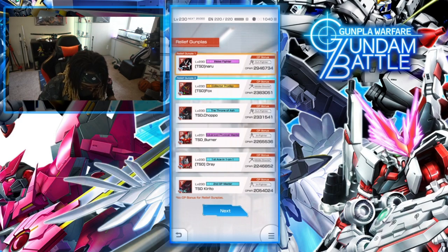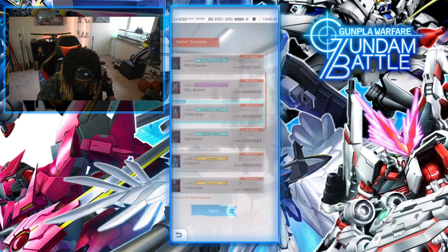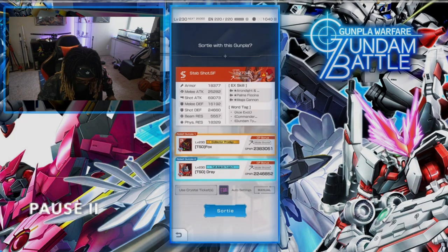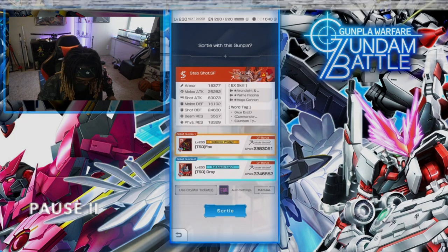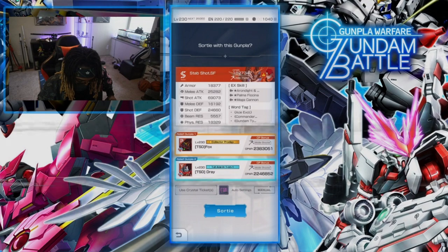You can even bring your crew members with you — we're gonna bring our sub-leader with us, and let's bring Dre, our number one. You see where it says you need a crew crystal? You need crew crystals to keep doing these daily missions. So that was wrong — the daily missions tickets are not free to use.